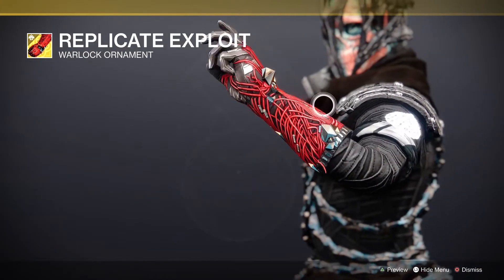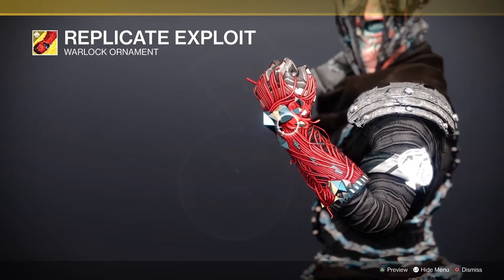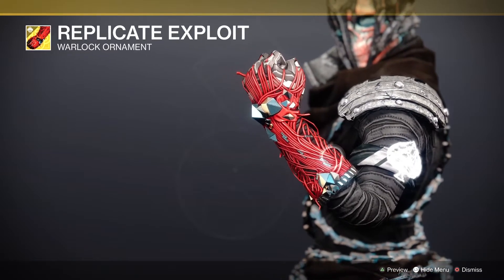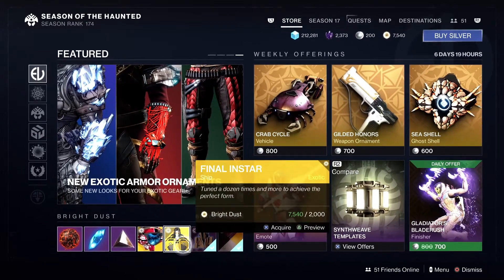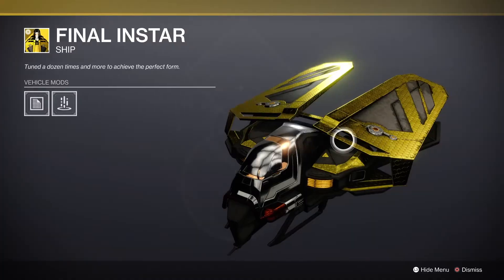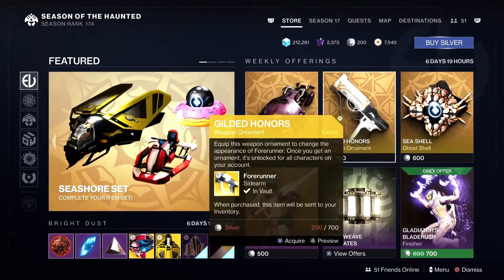Next we have the new exotic ornament for the Necrotic Grip — I went ahead and picked it up. I thought I could make it look like sinew from muscle but I tried a lot of different shaders and couldn't really get it to work. It's quite nice though. Oh look — you can get the Final Instar for bright dust today, which might save me a little cash.